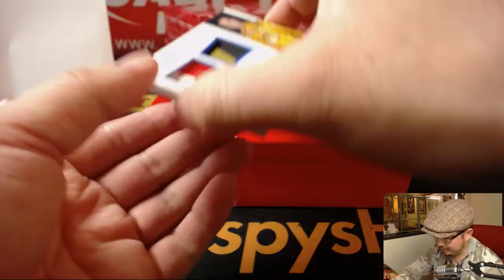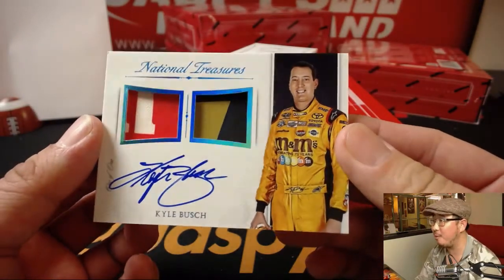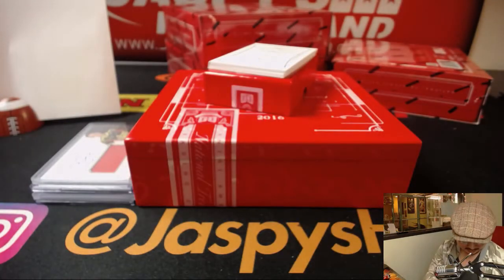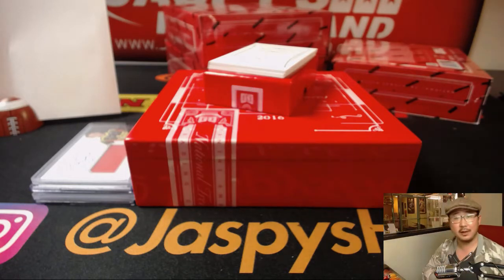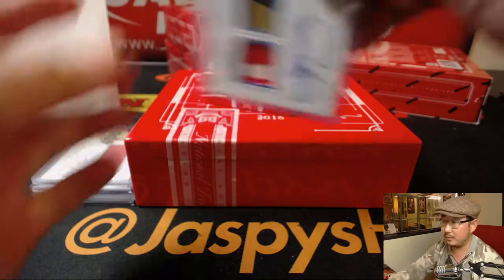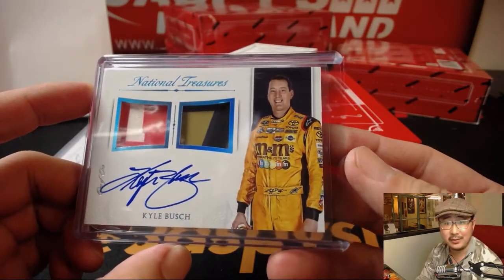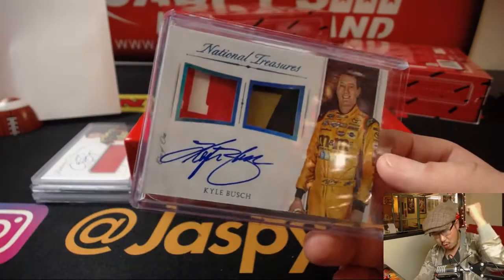Boom! 1 of 1 Kyle Busch for Joe P — dual relic and autograph. Nice. There you go, Joe P. Thanks, man, thanks for getting in. All aboard the Big Hit Express! Whoop, whoop.